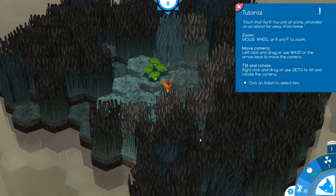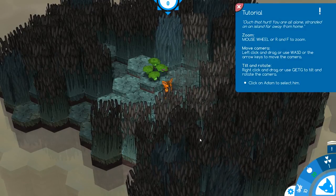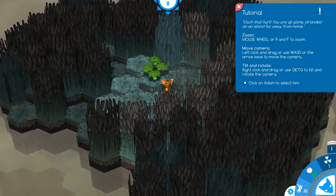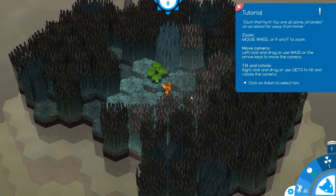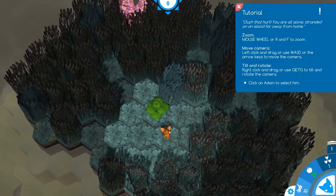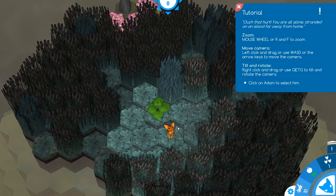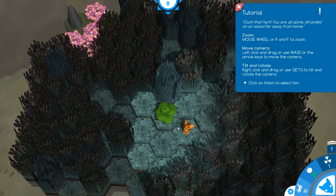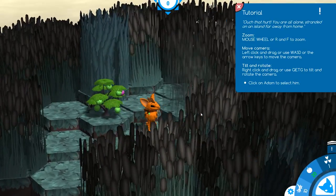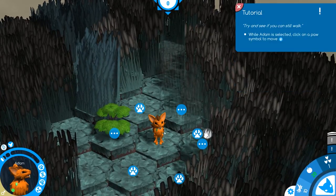You are all alone, stranded on an island far away from home. Zoom with your mouse wheel or R and F. Move camera with left click and drag or use W-A-S-D. Tilt with right click and drag, or use Q-E-T-G. I will never remember that. Never. Oh, his name is Adam! Click on Adam to select him. There's a lot going on here.